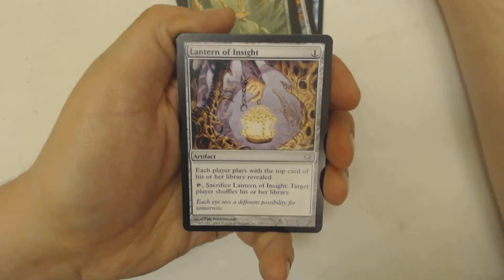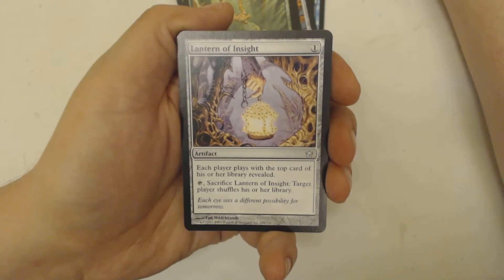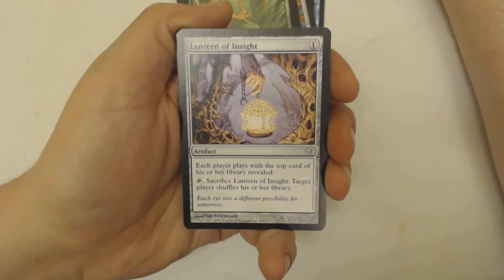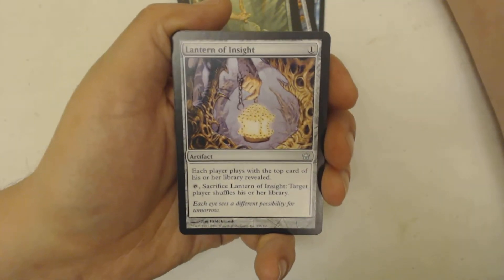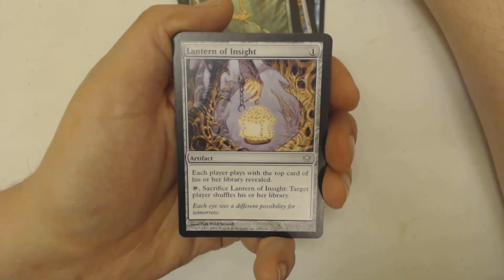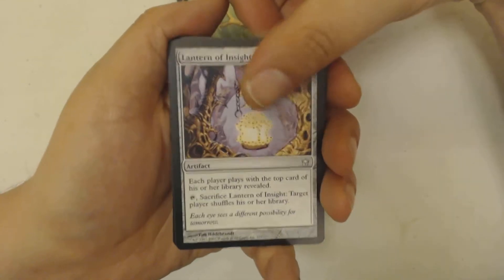First uncommon: Lantern of Insight — this lantern is really smart. It's a one-drop artifact. Each player plays with the top card of his or her library revealed. Tap, then sacrifice it: target player shuffles his or her library. That's cool — so if your buddy has a deck where there's one badass creature that shows up at the top of his deck, you can essentially say 'nope, shuffle that up, save that for later.'